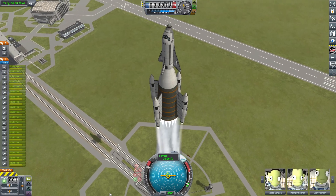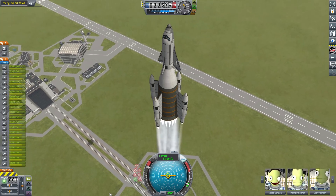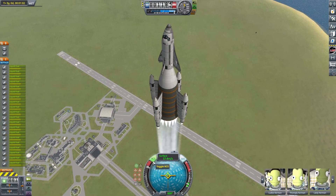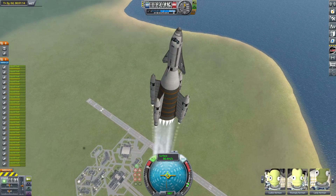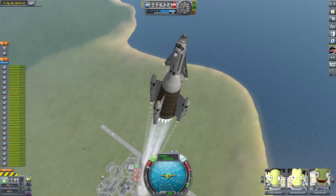The thing with SSTOs is because you don't stage them, they obviously have the same amount of thrust at sea level as they do in a vacuum — generally similar thrusts. So the thing is really slow off the pad but ends up going really, really fast with high acceleration once we get to the upper atmosphere when it's burned away all that fuel. We feel like we've already burned a third of our fuel and we're at three kilometers, so this thing definitely doesn't rocket into orbit quickly.